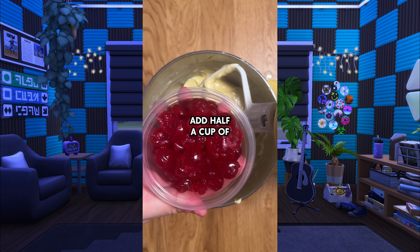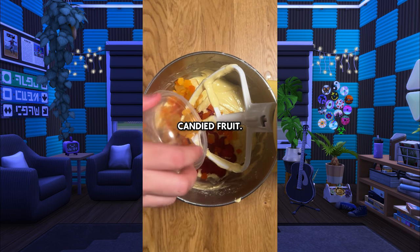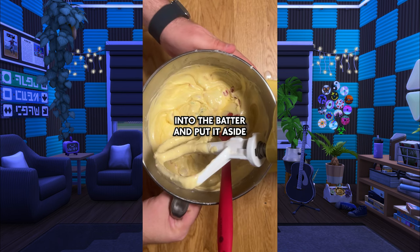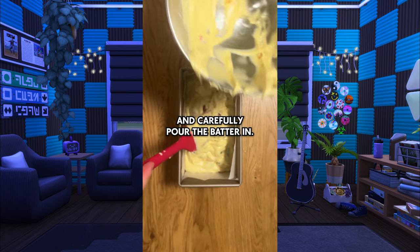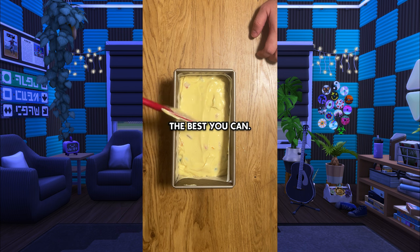Once your batter is nice and soft, add half a cup of glazed red cherries halved, half a cup of tropical mixed candied fruit, and half a cup of glazed green cherries halved. Slowly mix the fruit into the batter and put it aside. Line a Pullman loaf pan with parchment paper and carefully pour the batter in. Pound it against the table a few times to remove bubbles and smooth the top the best you can.